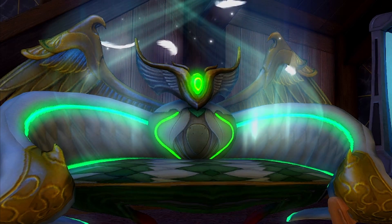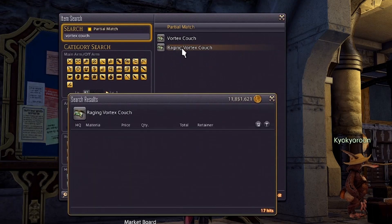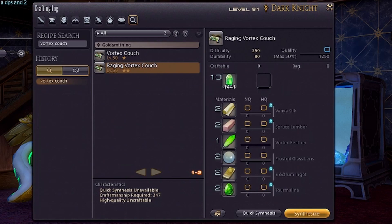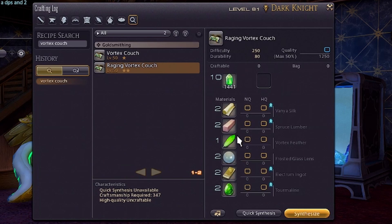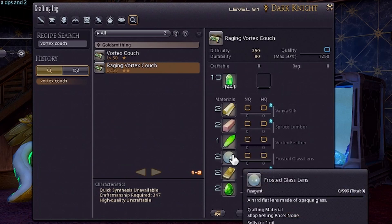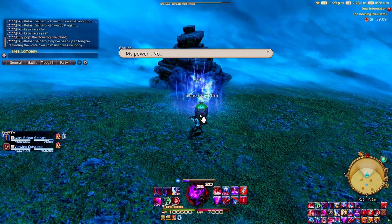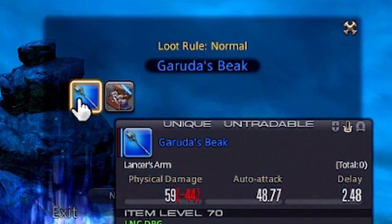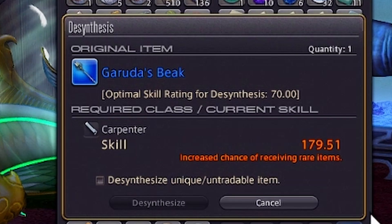Let's take this couch from the beginning as an example. To be able to get this couch, you need to be able to buy it off the market board. Unless you want to craft it — we need to find out what we need to make it. All of these other items we can get normally, except for this one: this vortex feather. There are two ways to get it: you can either grind the Howling Eye Extreme until it appears in the treasure coffer, or you can take apart a Garuda weapon or accessory for a chance to get it.